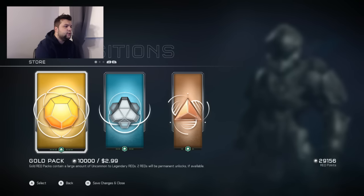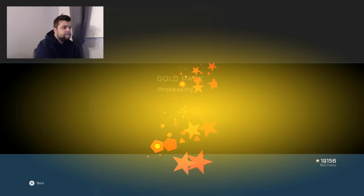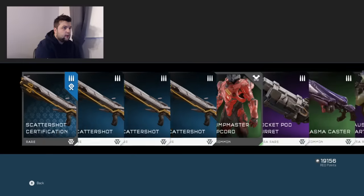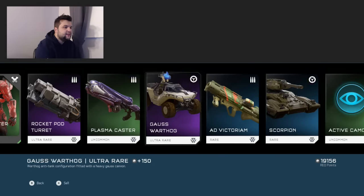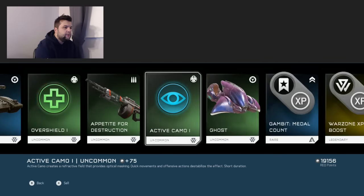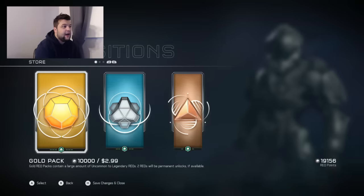Now we're going to use my rec points. I have 29,000. I'm going to use the first 20,000 to buy gold packs. Pack eleven — scatter shot certification, chest piece, rocket pod, gauss turret, and at the very end another legendary XP boost. That's five legendary XP boosts now. Not a single legendary weapon or class item of any kind.